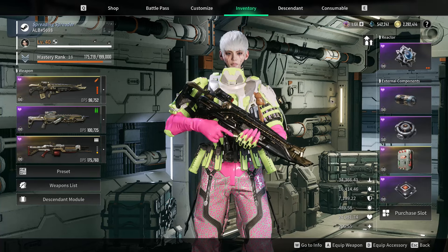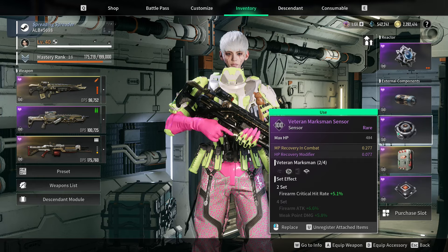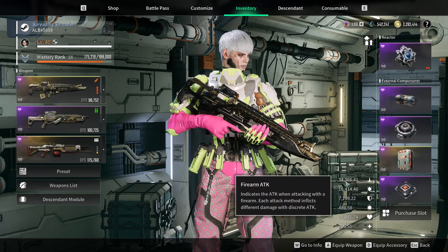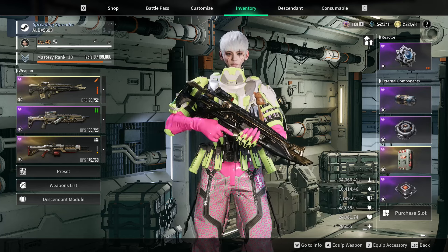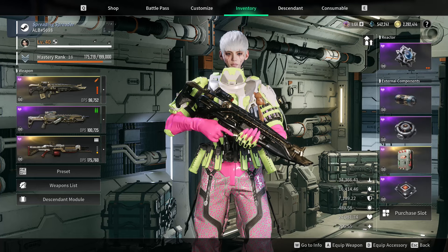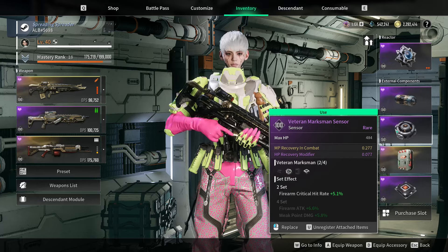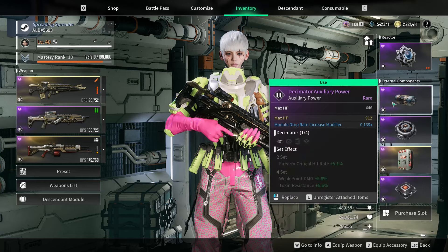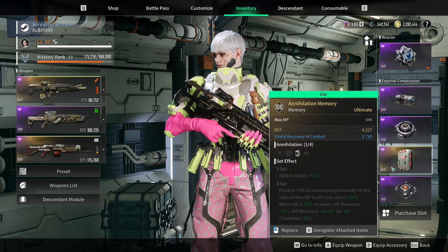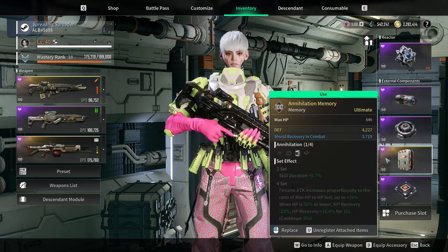Let's go over the components. You want two-piece Veteran Marksman for the build — a little bit of damage, 5% crit rate. It's multiplicative, and on decent crit weapons like these two, it's some damage. It's also nice that both of them have Max HP on the main stat. You want Shield on the processor and you absolutely want MP Recovery in Combat — gold roll is recommended. I never run out of MP on prolonged fights. Then you want HP on the power. You just want HP, Defense, and HP.